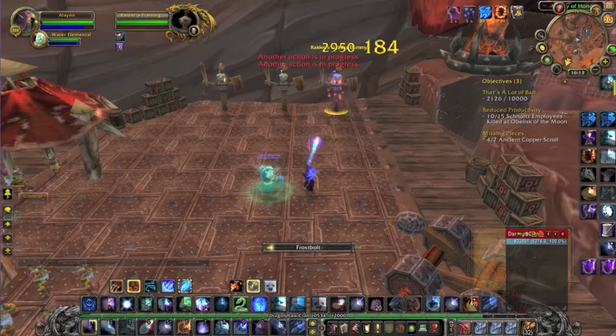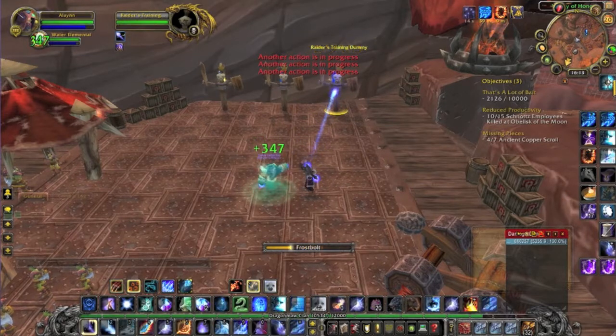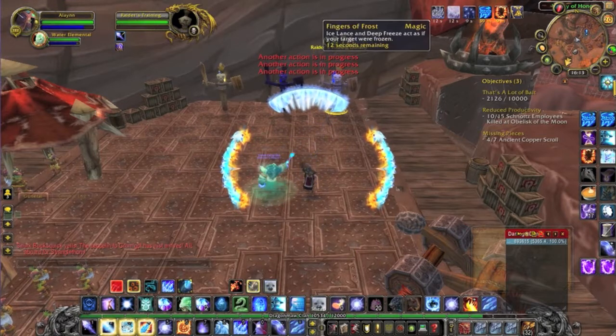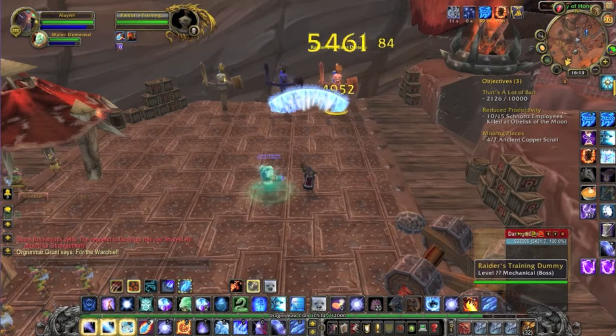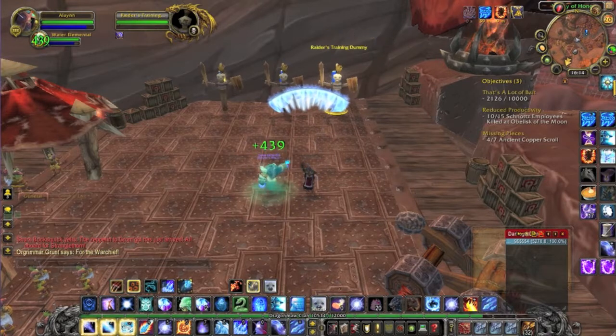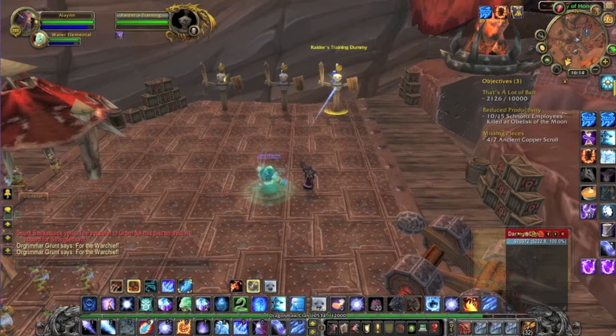If you don't happen to have Fingers of Frost up and your Freeze ability is available, use it to get that extra stack, then fire your Frostfire Bolt. One other thing about Fingers of Frost: if you have two stacks and your Deep Freeze isn't off cooldown and you don't have a Brain Freeze going, burn one of them with an Ice Lance — it's better than letting it go to waste. And if your Fingers of Frost is about to tick off completely, use Ice Lance until the charges are used up, because you don't want to waste them.